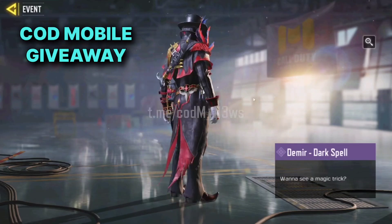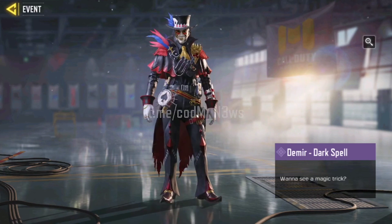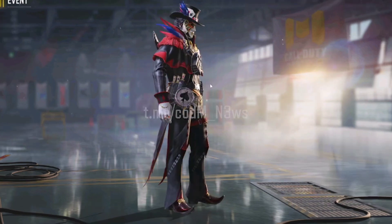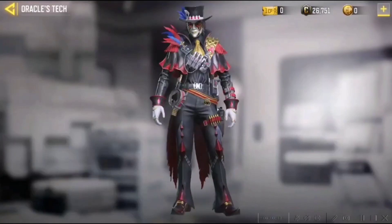Call of Duty Mobile is giving away this new Dummy Dark Spell character for free, which looks amazing. The whole hat and outfit looks really cool, and you have a chance to get this character for free.